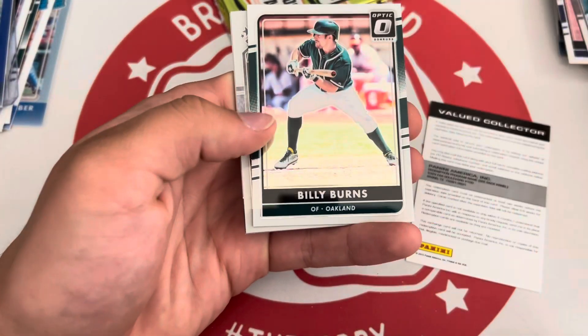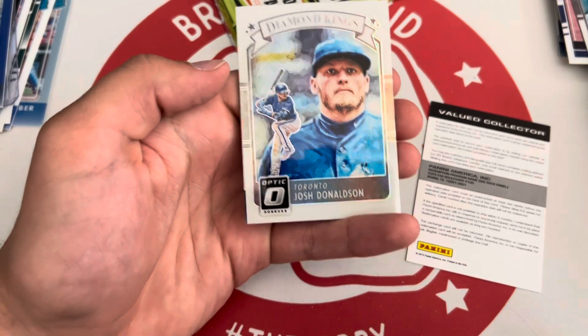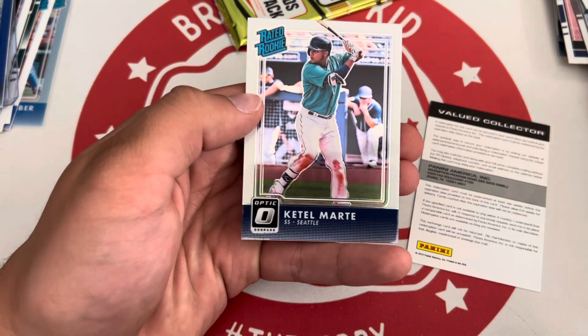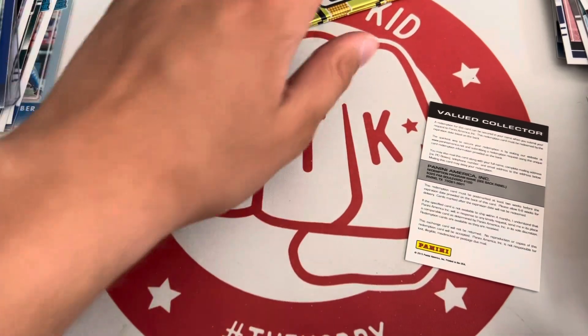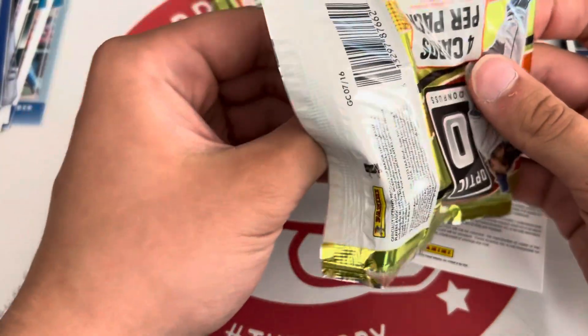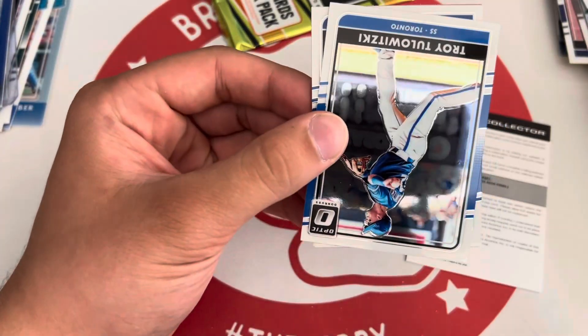Charlie Blackmon, Billy Burns, a Josh Donaldson Diamond Kings holo. And there's the base Starling Marte rookie. I think deGrom is a rookie this year — or he might have been 2015, I don't remember.